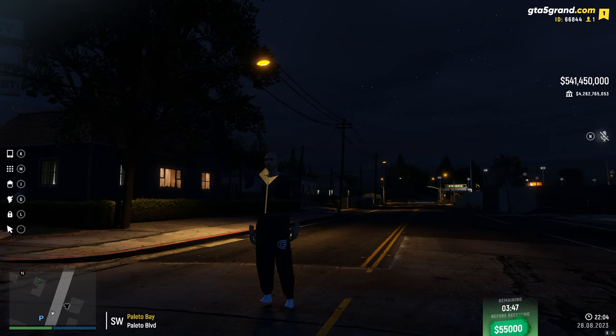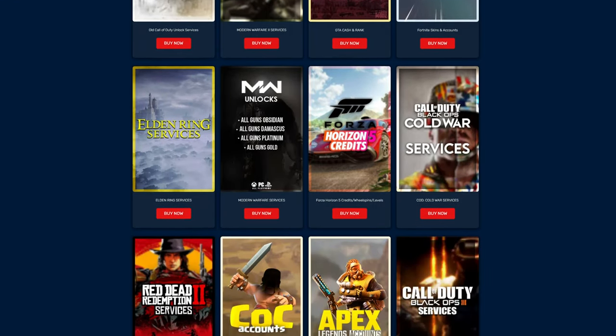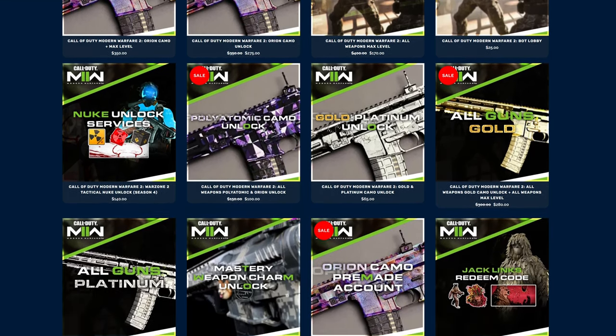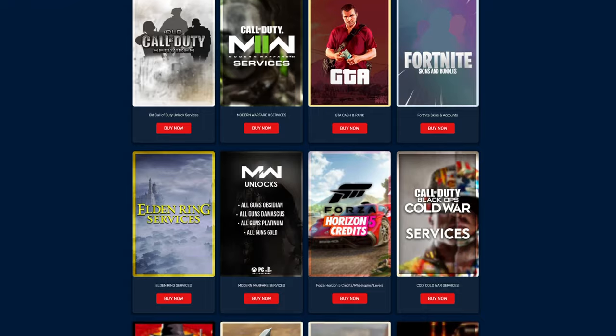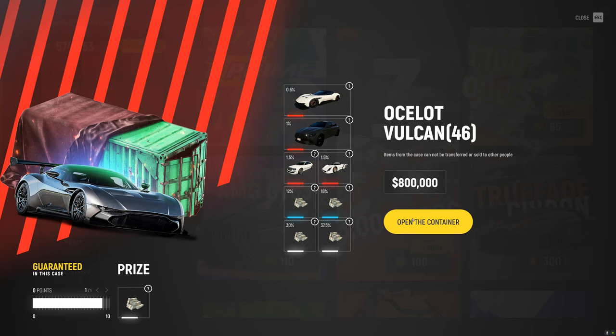Now, just before we start things off, a quick word from this video's sponsor. If you need any assistance in any of your favorite games like GTA V, Fortnite, Forza, Call of Duty, and many more, be sure to check out DAMMODS down below in the description, and at checkout use code FROLICS to get up to $100 off your order.